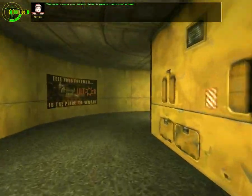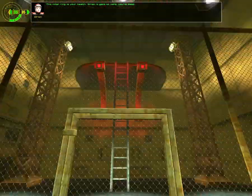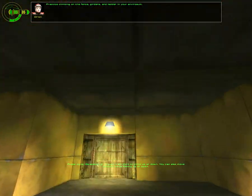The inner ring is your health. When it gets to zero, you're dead. I'm just gonna climb this. Practice climbing on the fence, girders, and ladder in your envirosuit.